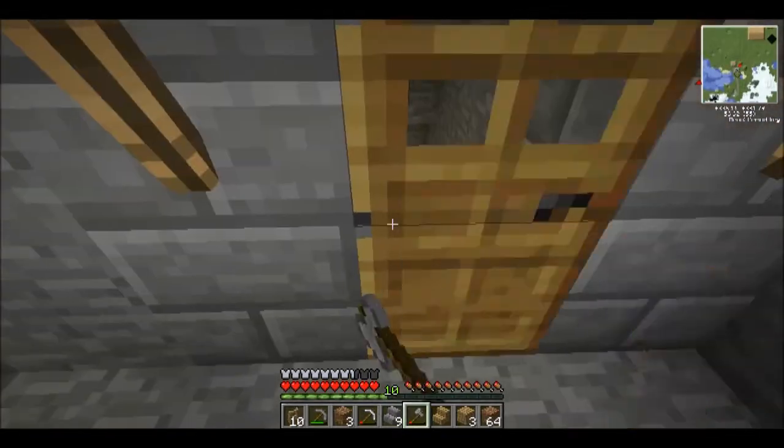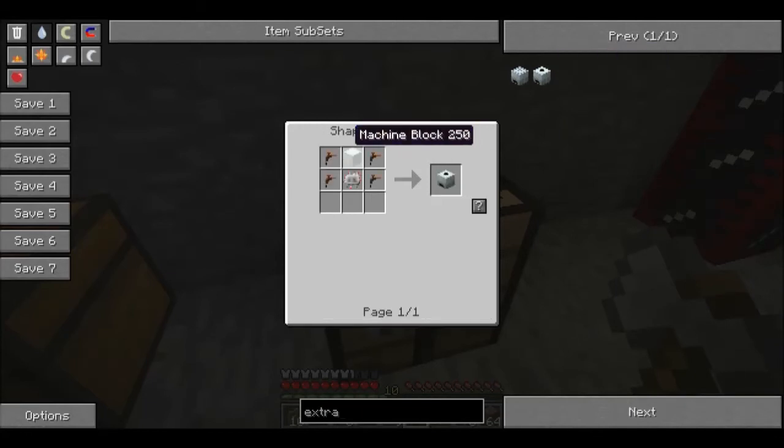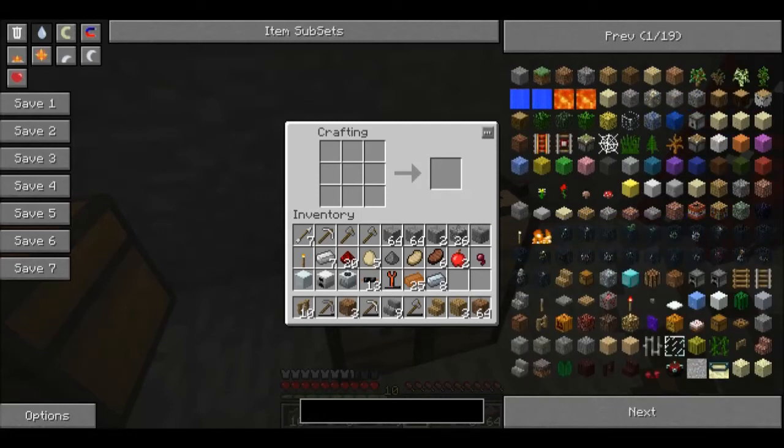The extractor is not too hard to make. I'll look this up to be sure. You want a machine block, an electronic circuit, and four tree taps - that's your extractor. If you want to build a tree tap, this is the pattern. Four of those, the machine block, and an electronic circuit which we made before - that's going to be your extractor.